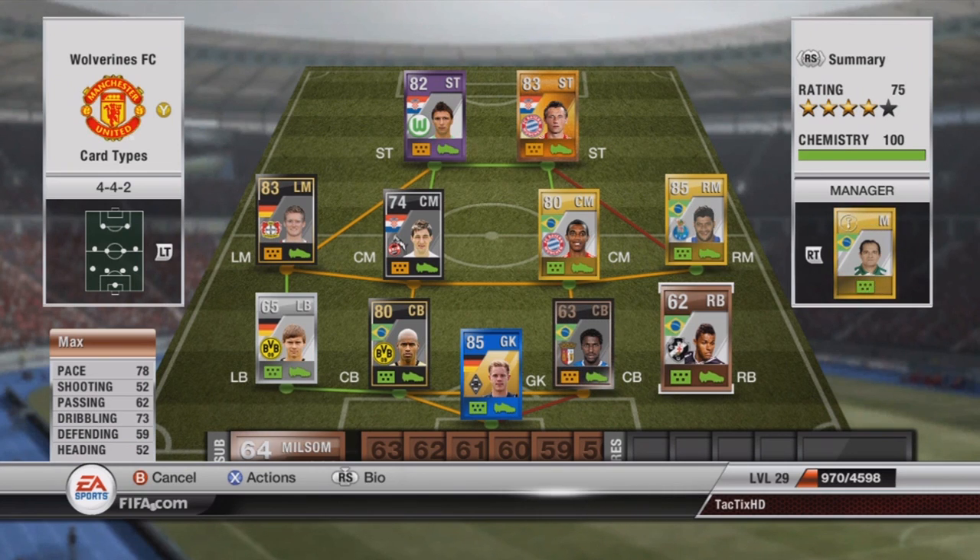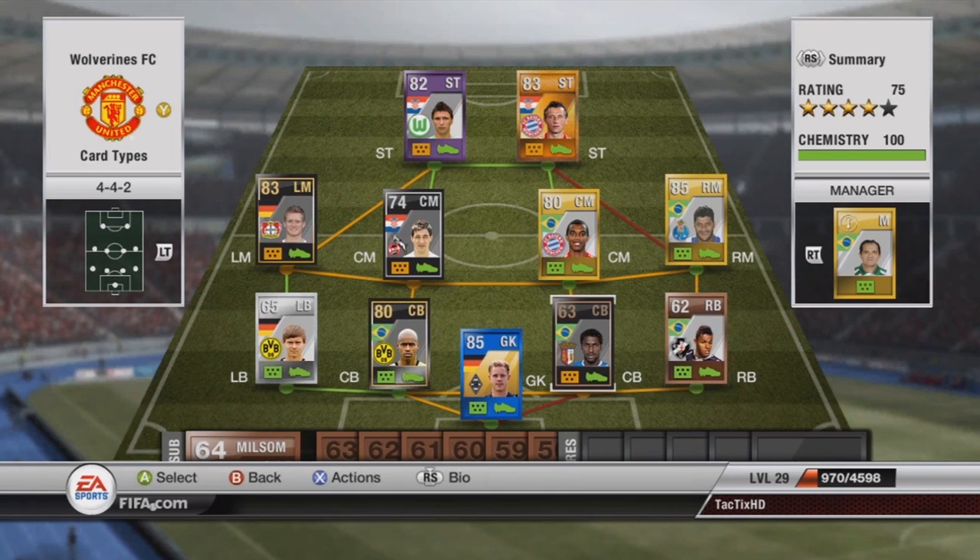At right back I have Max — he's my bronze card. 78 pace, 73 dribbling. I think he might have 3 or 4 star skills, I'm not sure, but he's able to do a good amount of skills.